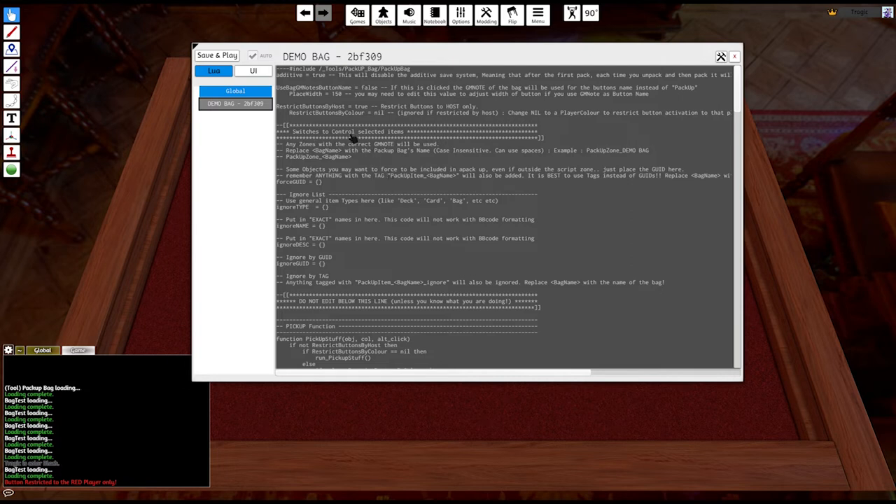This section controls how the Pack Up list is created. It's pretty simple: you have an ignore list, and you can ignore by type, by name, by description, by GUID, or by tag. Anything you add into those areas will be ignored. You can also use 'force by GUID', which means anything with the GUID you specify will be valid for pack up even if it's outside the scripting zone.